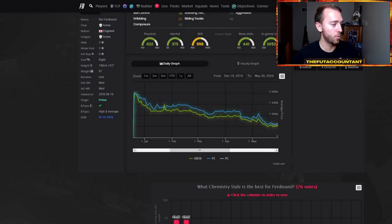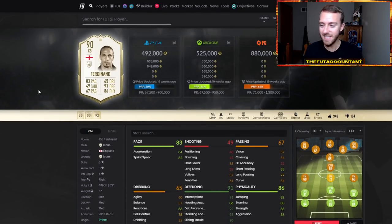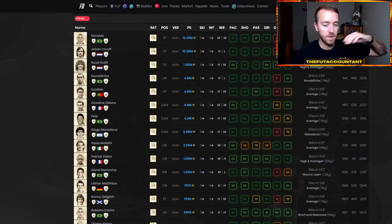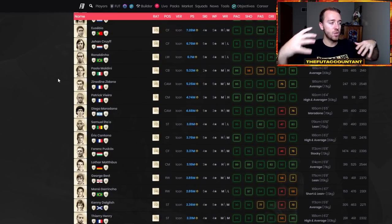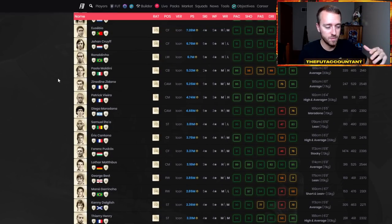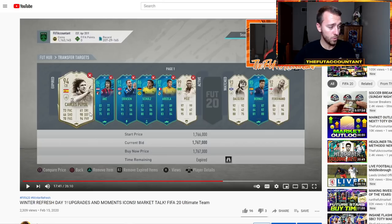It was a Prime Icon Moments Rio last year from FIFA 20 that sold for a crazy, crazy price — six million coins for a Prime Icon Moments Rio. So let's take a look at some of these FIFA 20 icons and FIFA 21 icons and talk about how you're going to see these movements happen on day one. Like we see here, the Puyol at 1.7 million coins.